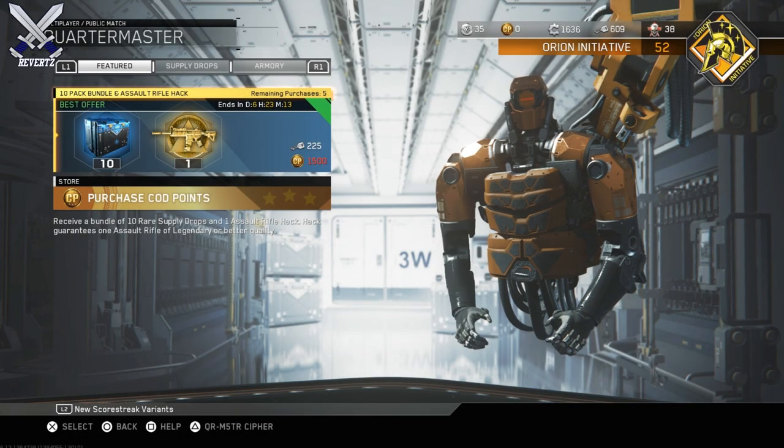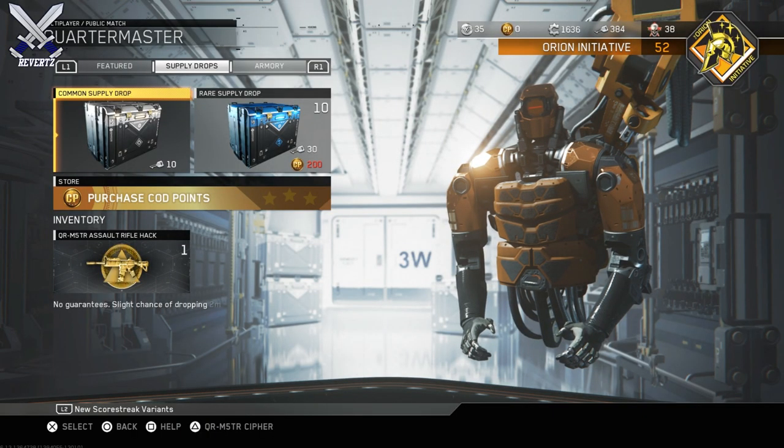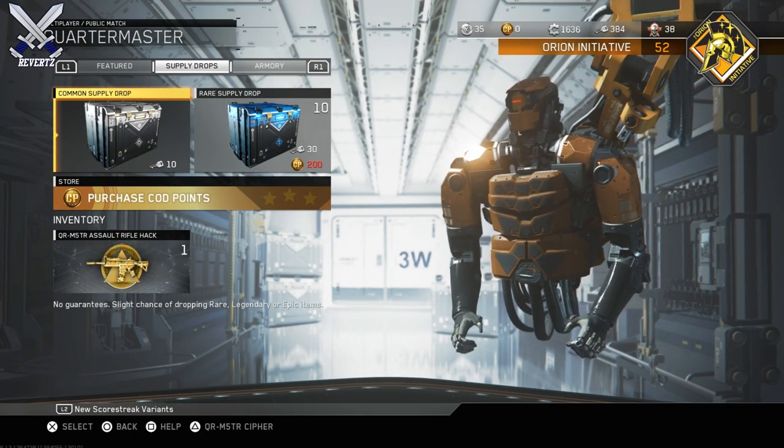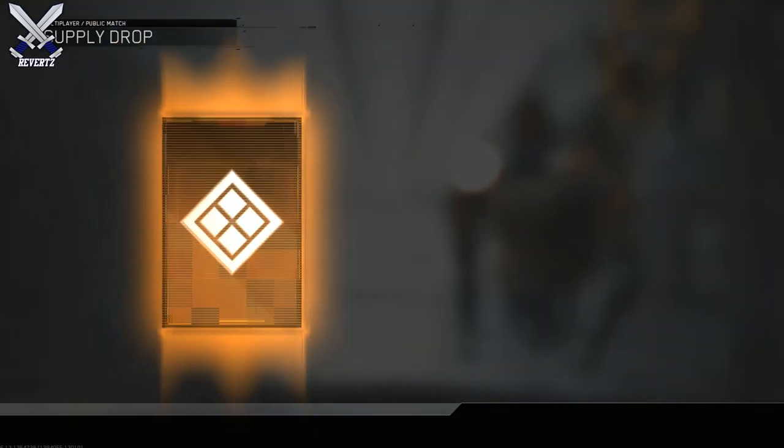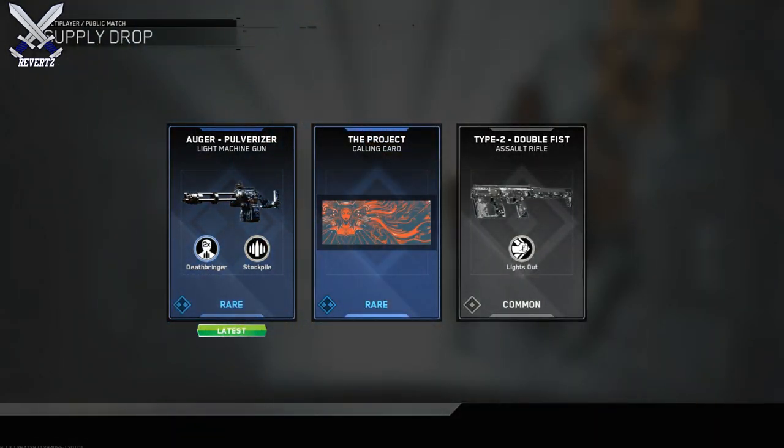Hey, what's going on guys? Mr. Reverts here and today we have a new supply job bundle in Call of Duty Infinite Warfare. I went ahead and bought one of these — it cost 225 keys, which is not that bad of a deal at all. You can buy five of these and it comes with ten rare supply jobs and then one assault rifle hack.